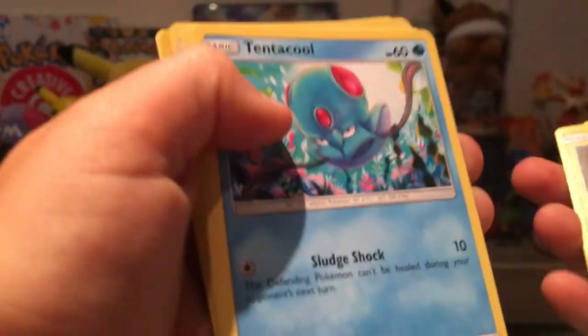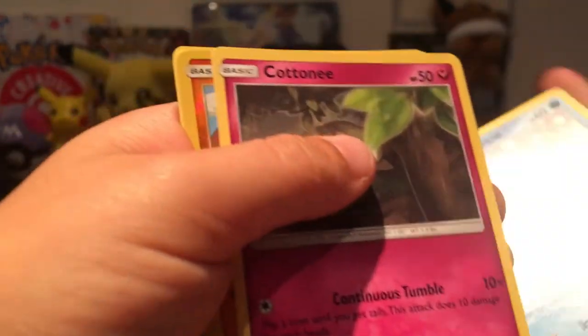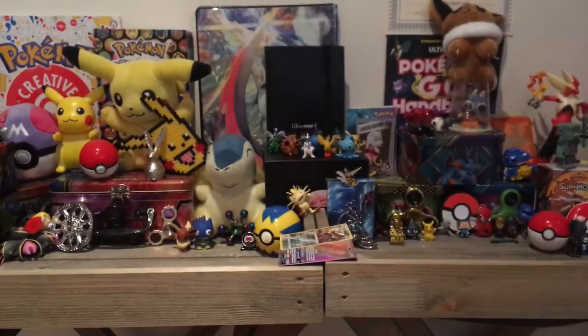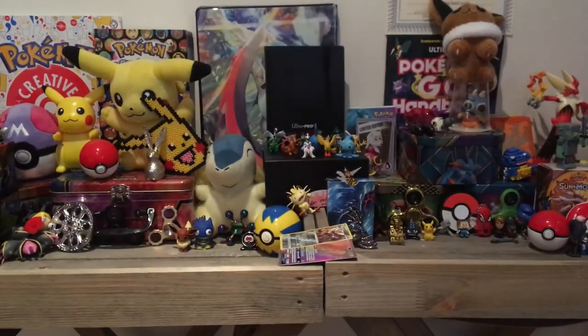Alolan Iron-ite, Choice Band, Heavy Flicks, Tentacool, Stufful, Alolan Sandshrew, Cottonee, Rockruff, Kangaskhan - that's really sick! He's got something wrong with his mouth though, look, what's wrong with his mouth? Okay, last pack, come on, please, come on.